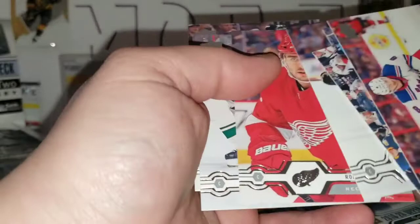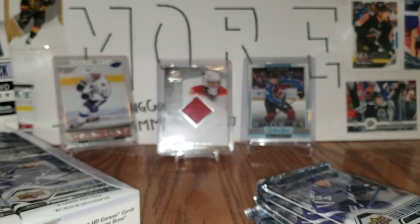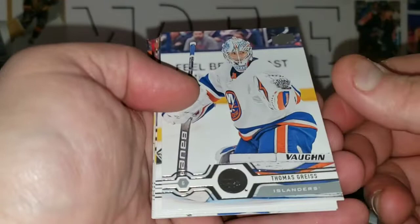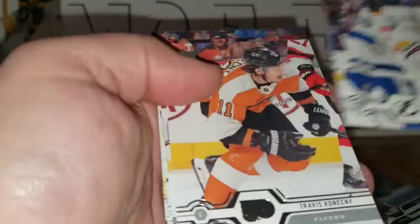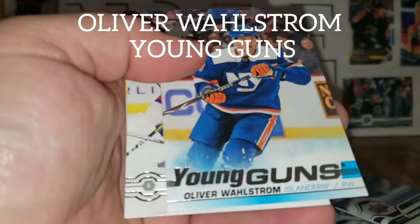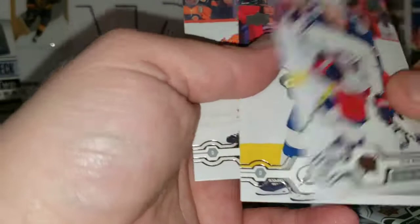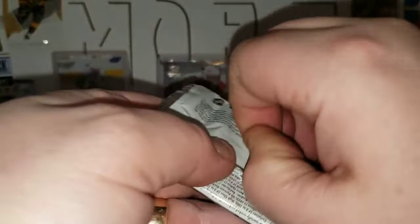O-Pee-Chee Barrett Hayton, Nick Schmaltz, Robby Fabbri, Miko Koivu, and Alex Martinez. Next pack: Thomas Greiss, Matt Duchene, Braden Coburn, Travis Konecny, and an Oliver Wallstrom Young Guns — Oliver Wallstrom, there you go. Ryan Murray, Mikhail Sergachev, and Matt Nieten.